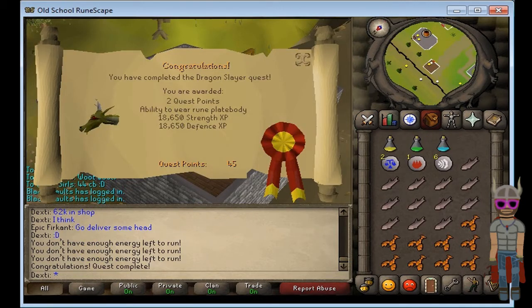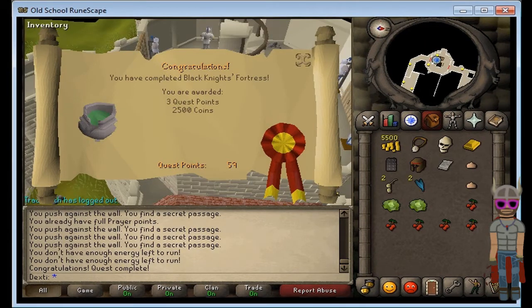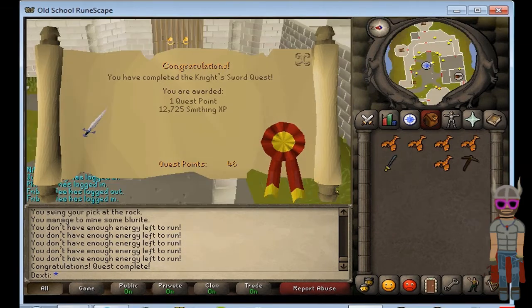As you can see, two quest points — I have no clue how the quest points work in this game, it's horrible. Look: Ernest the Chicken gives four quest points, Dragon Slayer gives two. Then Black Knight's Fortress for some coins and quest points, then Knight's Sword for some smithing.